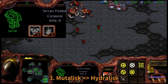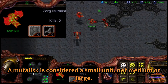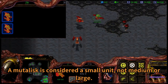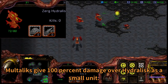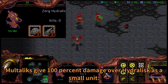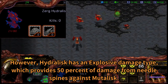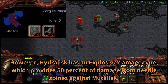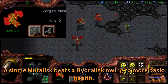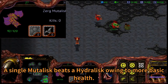Third, Mutalisk vs. Hydralisk. A Mutalisk is considered a small unit, not medium or large. Mutalisk gives 100% damage over Hydralisk as a small unit. Hydralisk provides 50% damage from needle spines against Mutalisk. A single Mutalisk beats a Hydralisk owing to more basic health.